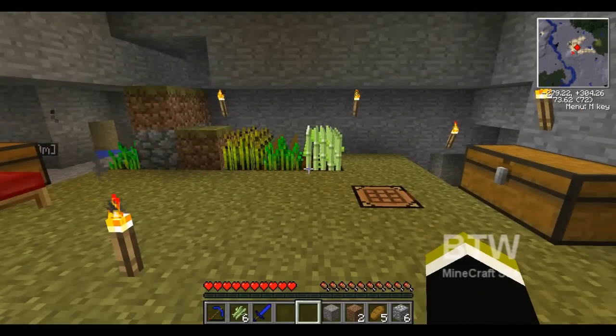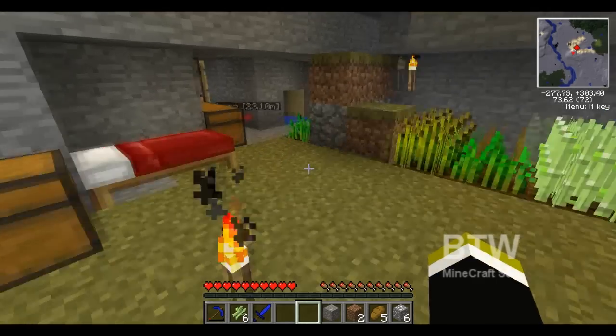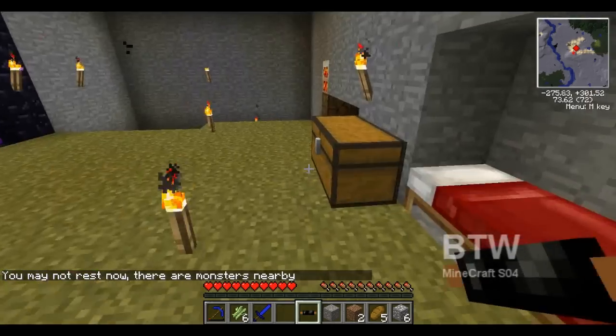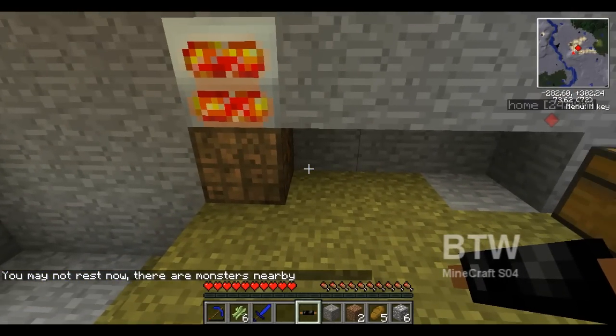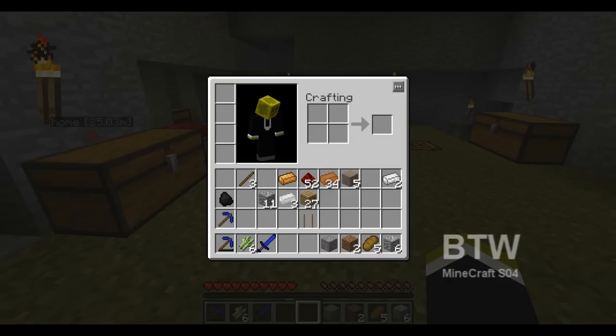Now we need a macerator — that's the first thing. I need more wiring because I'm going to put it there. So let's look at the macerator. The extractor should be the first thing — we'll see which one it can make better. Let's see what we've got: the extractor uses a chip which I can't make, and the macerator also uses a chip which I can't make.